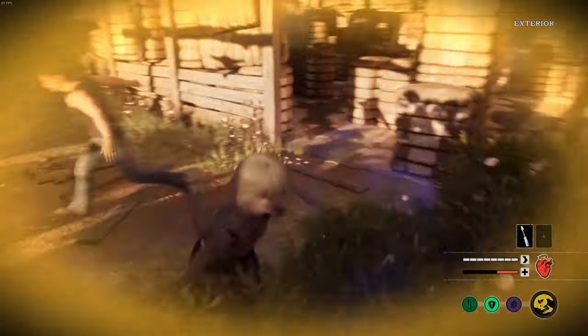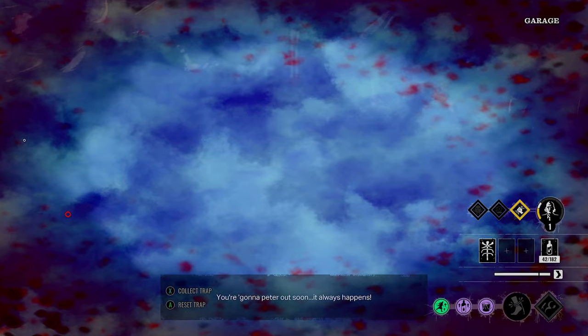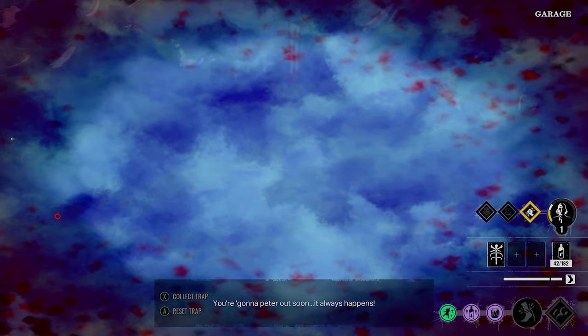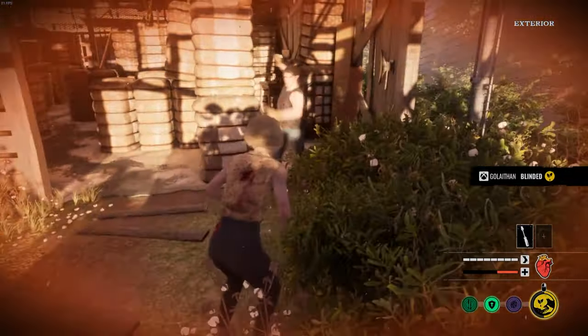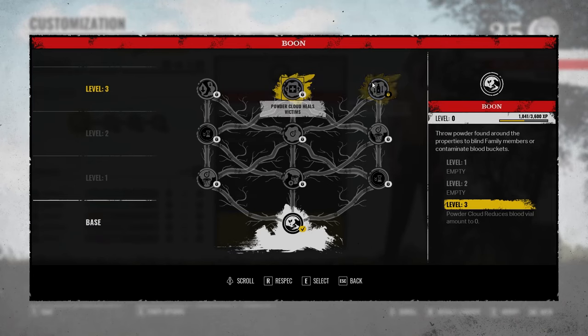Her main ability, Boon, allows her to blind family members and poison blood buckets. Here's what it looks like to throw the poison and here's what it looks like to be poisoned. It's not a disoriented type of look that I was expecting — it's more like a full flashbang. It is definitely really good, and when upgraded you can increase the durations as well as take away the family blood completely.